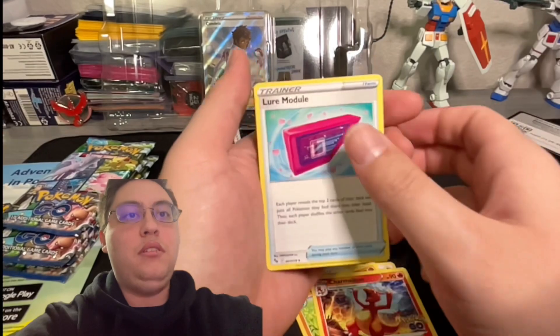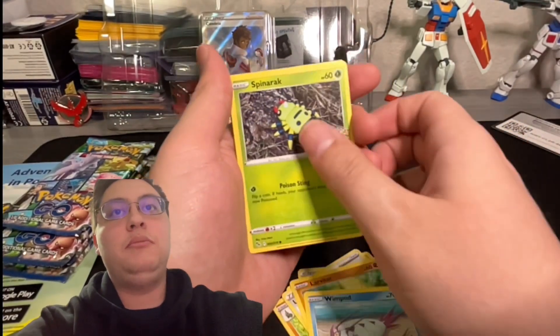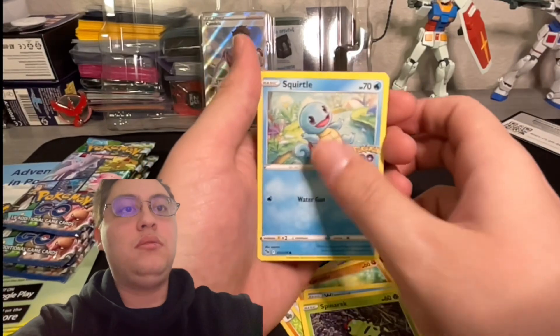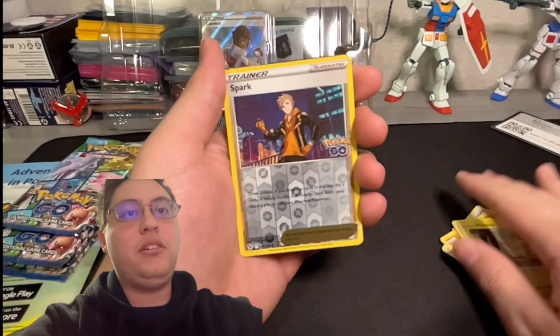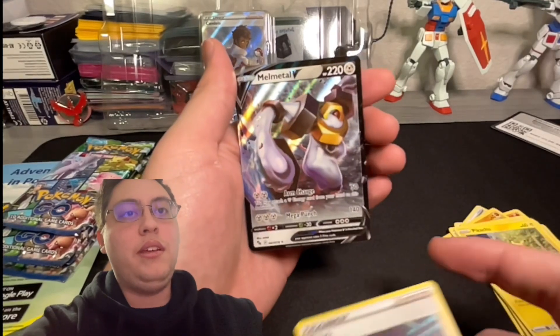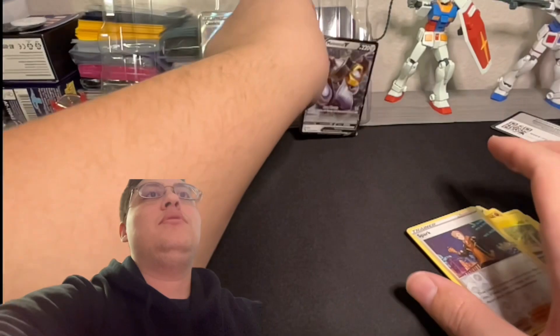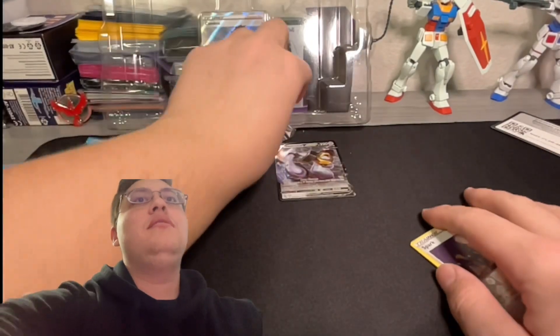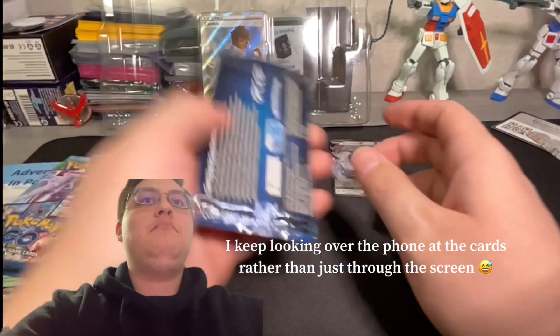Continuing pack one: a Charmeleon, Lure Module, Larvitar, Whimsicott, Spinner Rack, a Squirtle, a Pikachu, a Trainer Spark, and a Melmetal V. At least we're starting off with a V — it's only a Melmetal, nothing crazy, but it's a V. Pack number two.